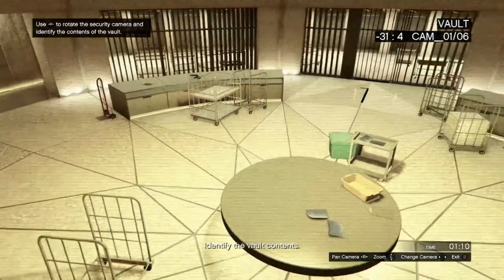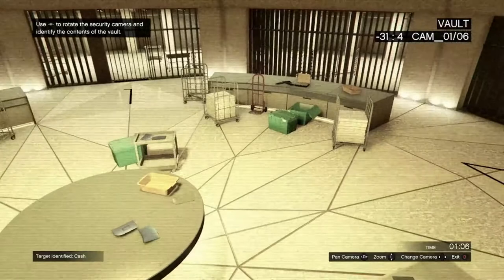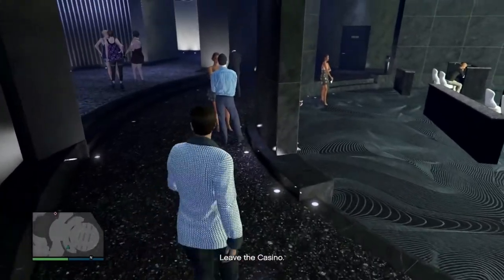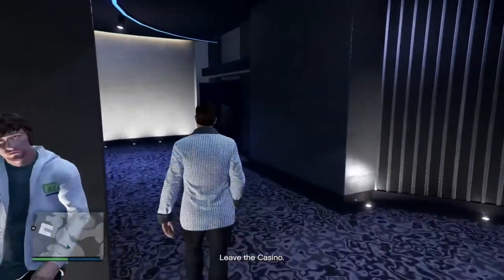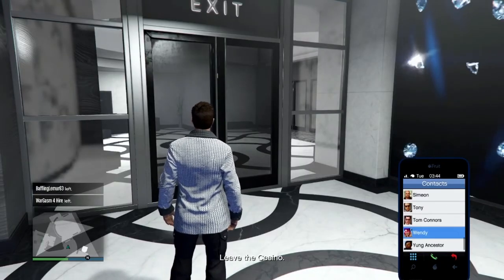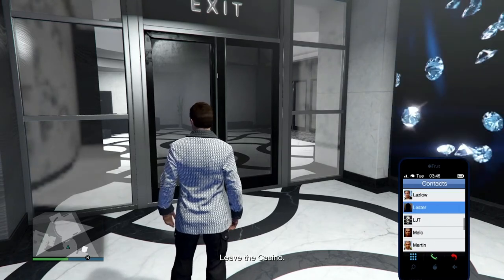Once you arrive at the vault, pan right to find where your target is. My target is cash. Not many people want cash — most are going for gold and artwork. Once you're done with that, it will tell you to leave the casino. This is where the glitch starts — it can trigger inside or outside the casino, it doesn't really matter.